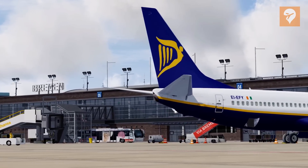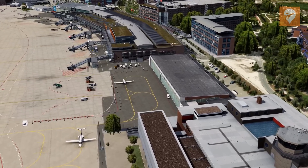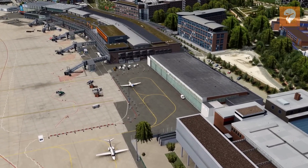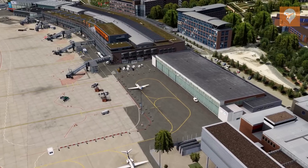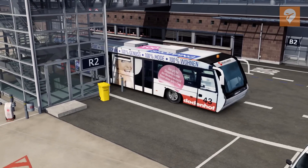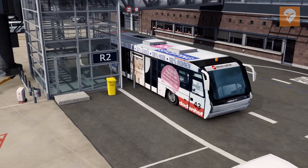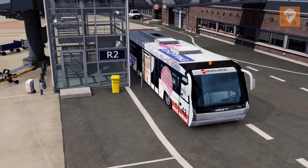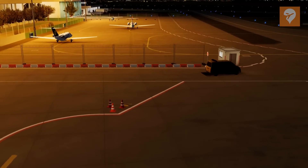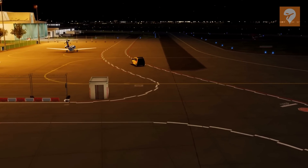After a bumpy start, let's get right into the scenery. Initially loading in, the first thing I notice when glaring out of the cockpit window is how alive this airport feels, being greeted by objects such as bins, fire extinguishers, general airport operations equipment, moving cars, airport vehicles, and buses painted in liveries you'd see at the real airport. However, during the nighttime and snowy seasons, the moving vehicles have a disgruntling texture that trails along with them at ground level. I can only assume this is a bug.